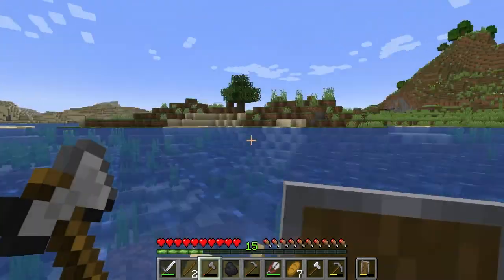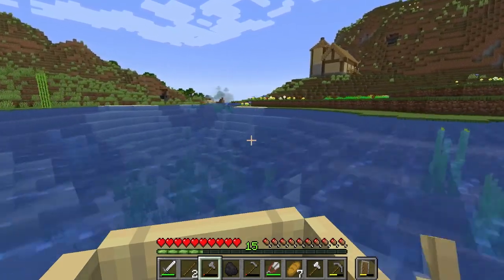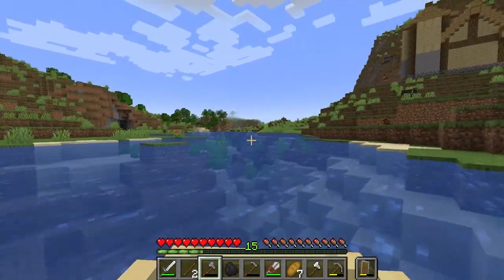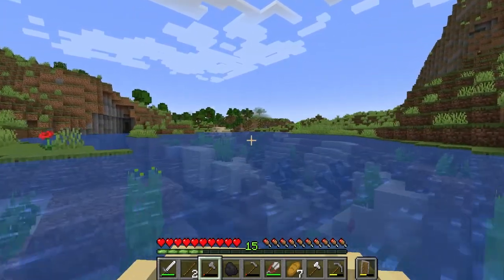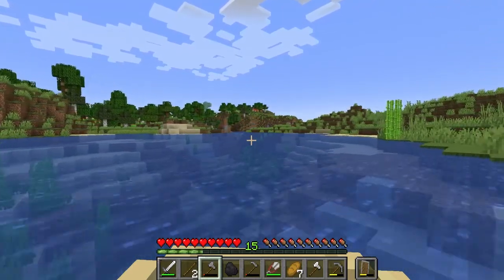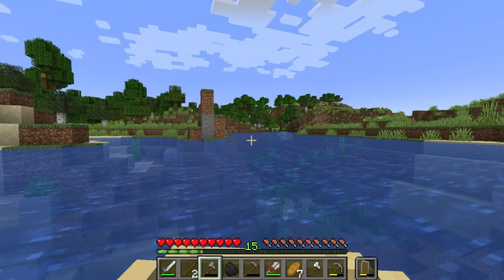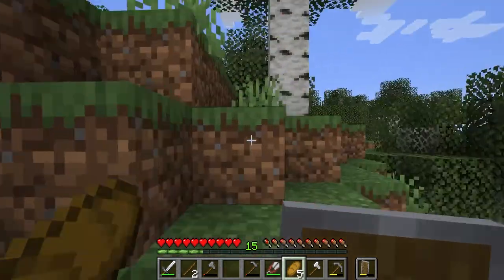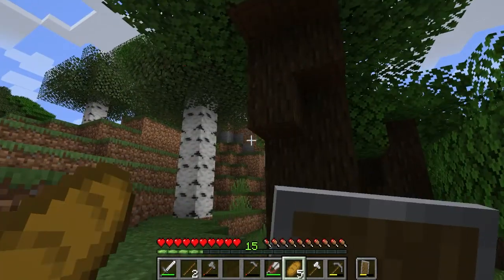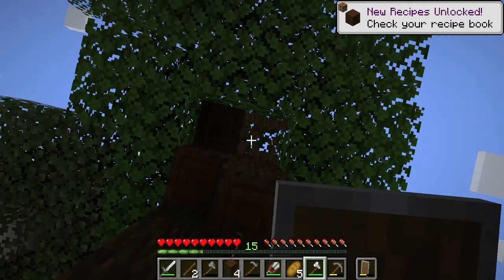We already saw that there were some materials down there but not exactly what I was looking for. However, there are dark oak forests just around the corner here. So I'm going to go see if I can get myself some dark oak wood so we can at least have that palette on hand. And then maybe see about setting up a temporary forest farm so we can have more of the materials readily available. I may have gone a little farther than needed but the results are still the same — we've got ourselves dark oak. So now I'm just going to chop up some of this and bring the saplings back with us.